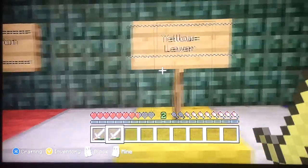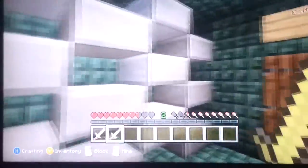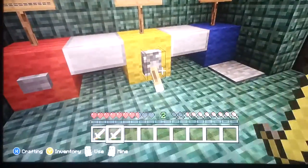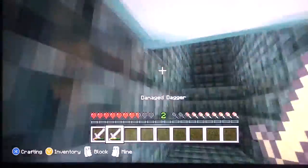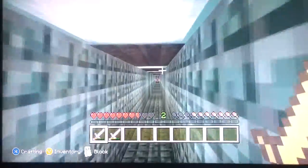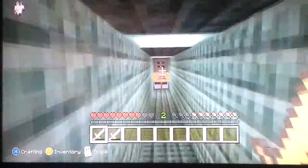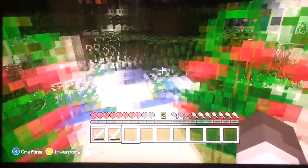Red button, yellow leather, and blue pressure plate. I thought they were guardians — because guardians sometimes drop them. Or maybe it's just me. I don't know if this is off of these. Tutorial completed!